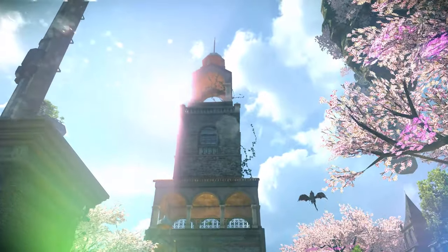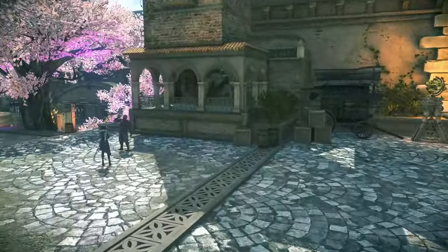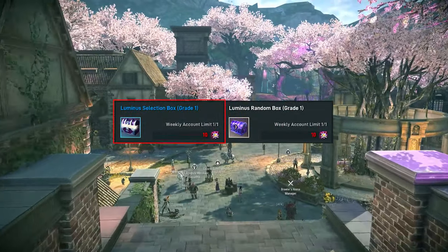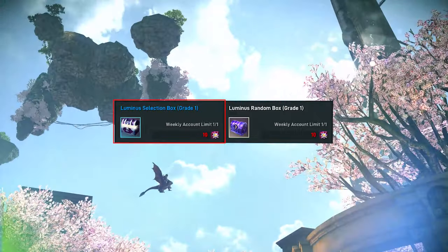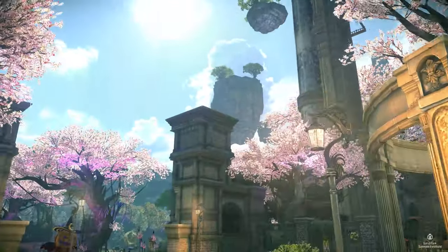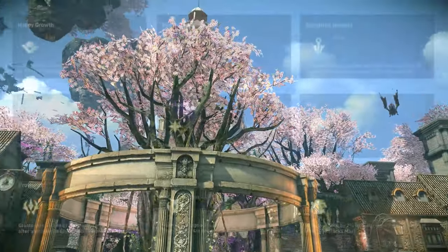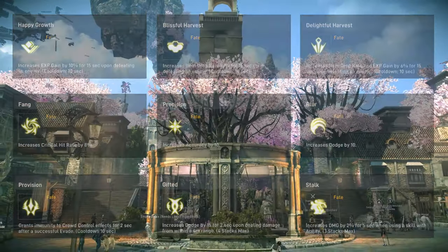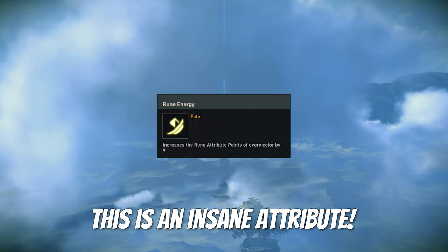Victorious medals are received through every win in Arena 2v2 and 3v3 matches. There is a Luminous selection box and random box offered here. I recommend going for the selection one first, and I also highly recommend that whichever you choose, you choose one under the Fate rune. This Luminous will give you rune attribute points in whichever rune you choose. Fate is the most sought after rune to reach 33 points first, and upon reaching 33 points, you can activate an attribute that gives you plus 9 points in all other rune slots.